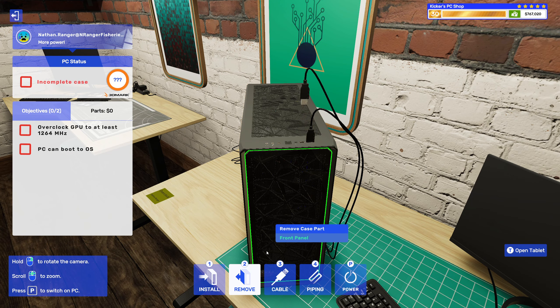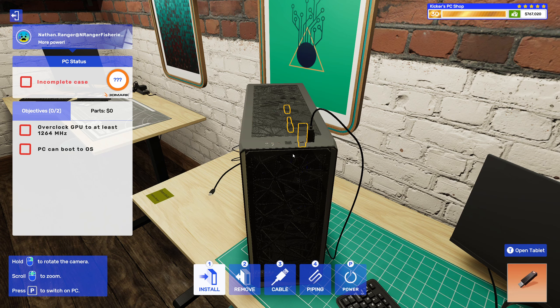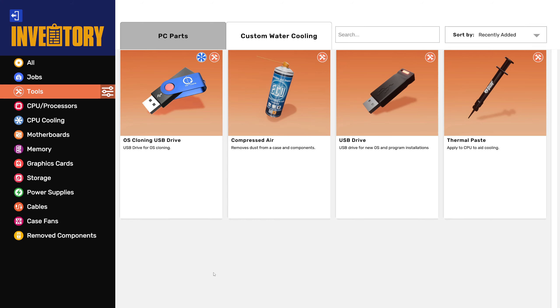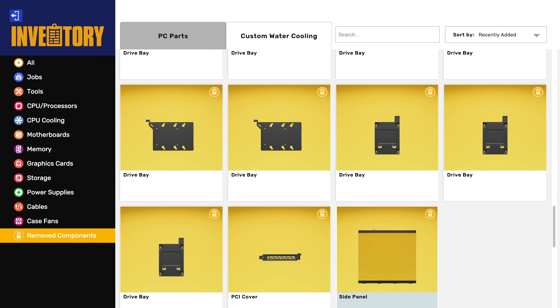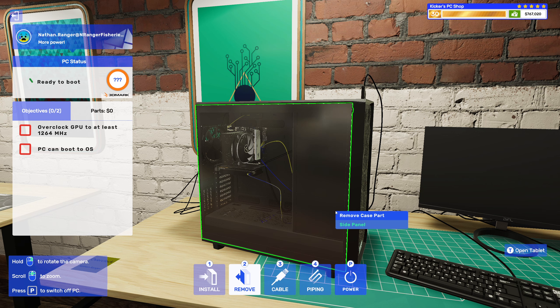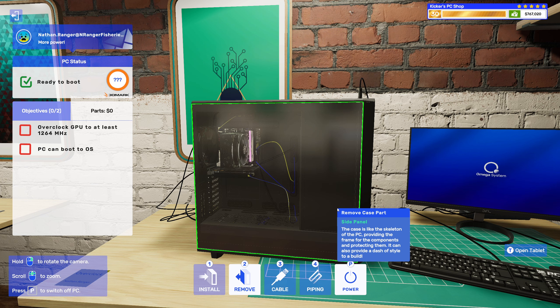Oh yeah, totally forgot about that — I was supposed to put the U.2 speed drive in. There's always that one thing we always forget. At least we got the new cables in there; a customer is gonna be happy — buddy Nathan.